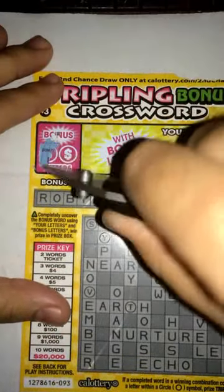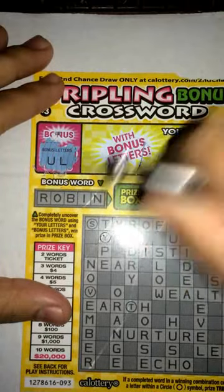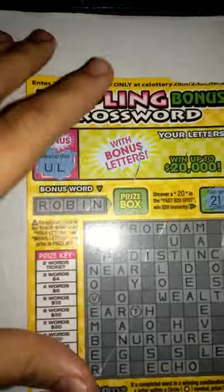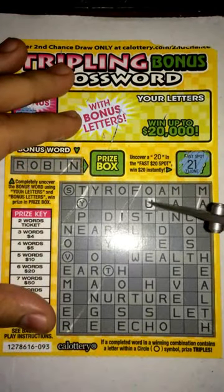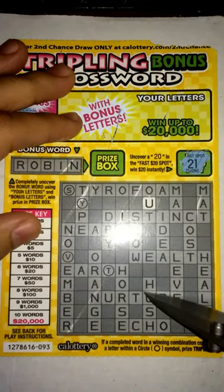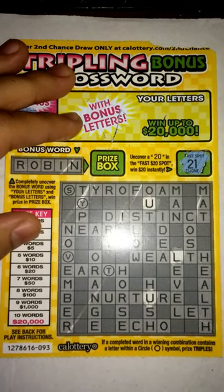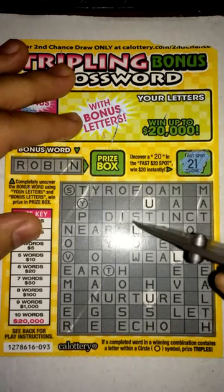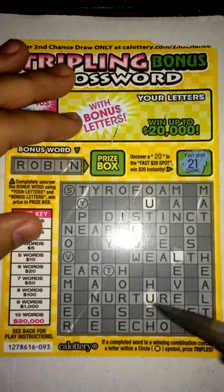We got a U, U, and L for our bonus letters. So let's see what we get here — there's a U, and there's another U right there, here's an L. And what else — we got another U.